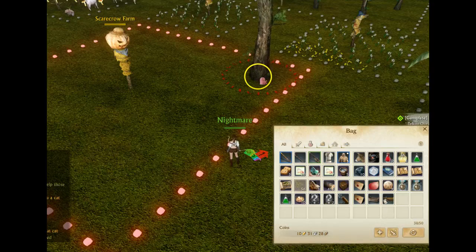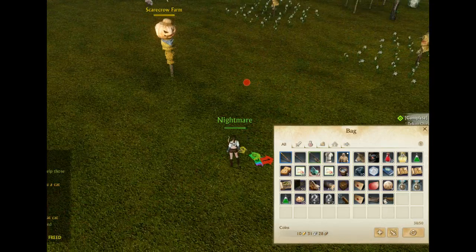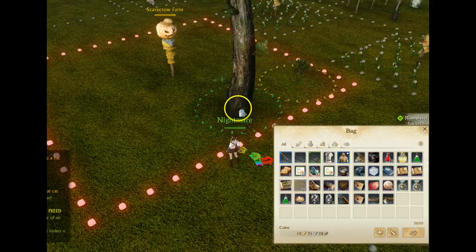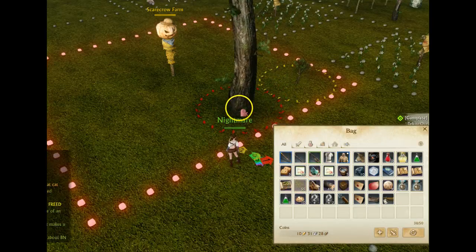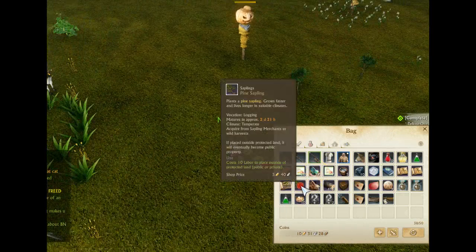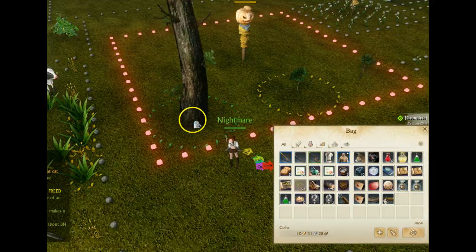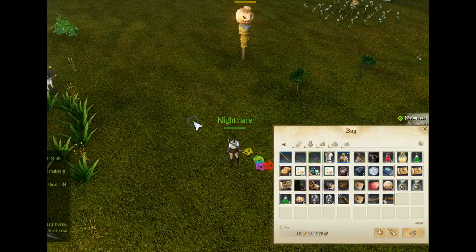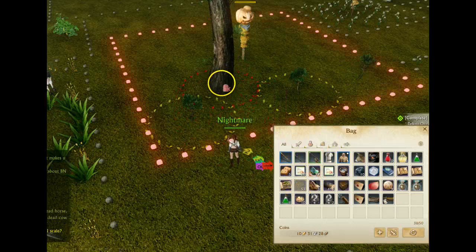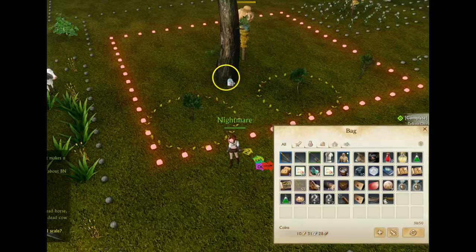So you're going to obviously go and plant one over the corner here. Typically you're only going to be able to get like 8 or 9 on a large scarecrow if you don't know what you're doing. So this is going to give you a whole heck of a lot more pine trees, and these are the best trees to plant for thunderstruck. So you plant two over there and you plant the third one all the way in the corner over here.